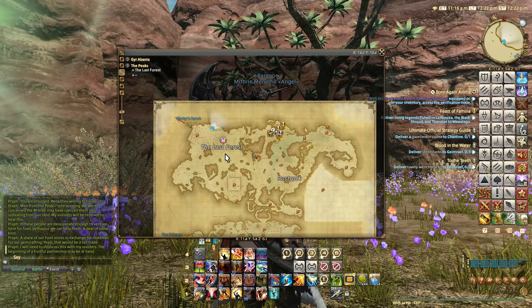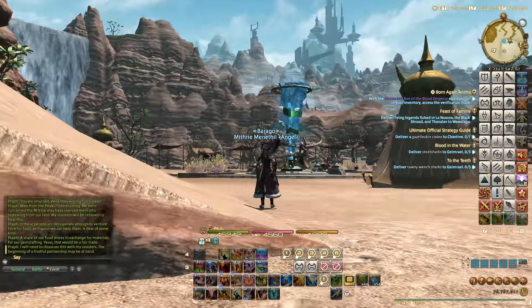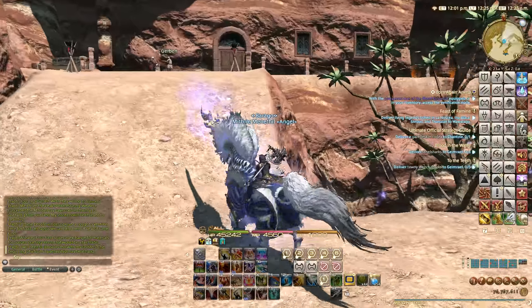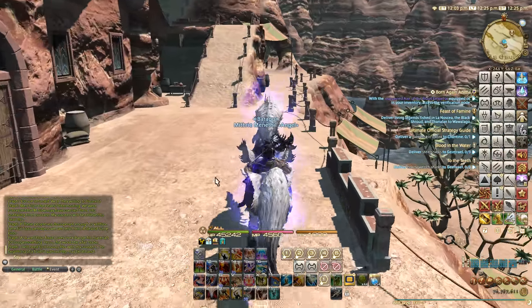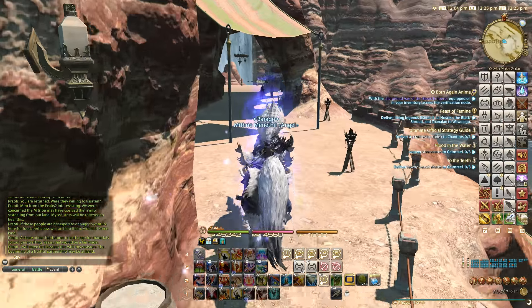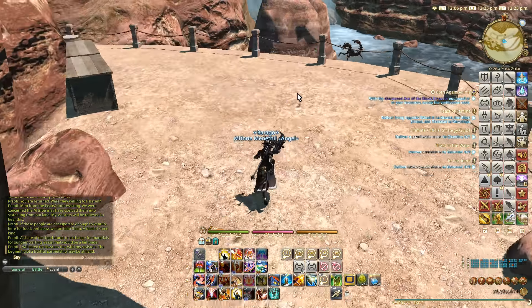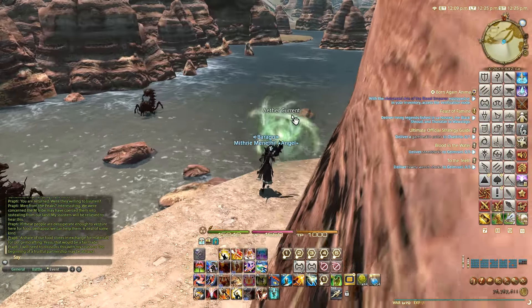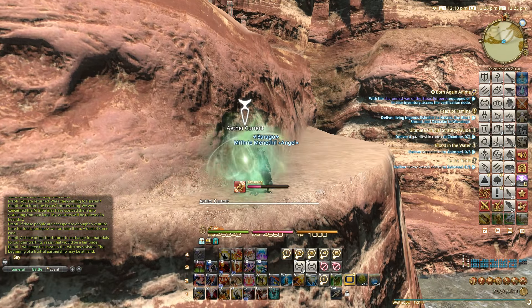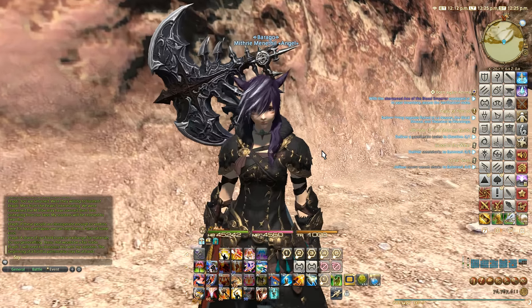We are at the town Alagana and we're here at coordinates 23, 6. What you want to do is run up this slope all the way to the end. Stay on this level, you don't have to go any higher. Keep going and at this edge you want to jump over it — the Aether Current is right there. Don't fall off, otherwise you'll have a long run back.